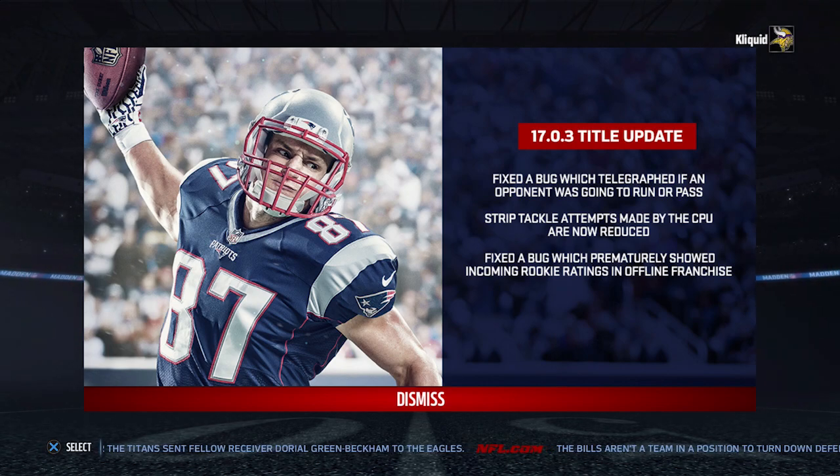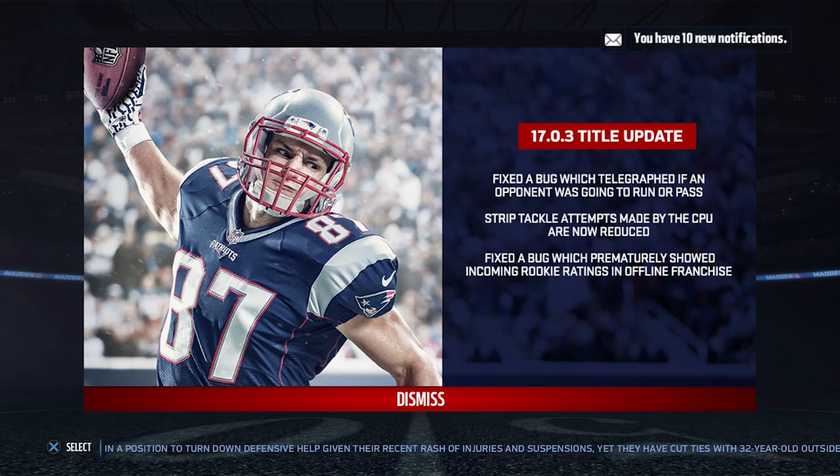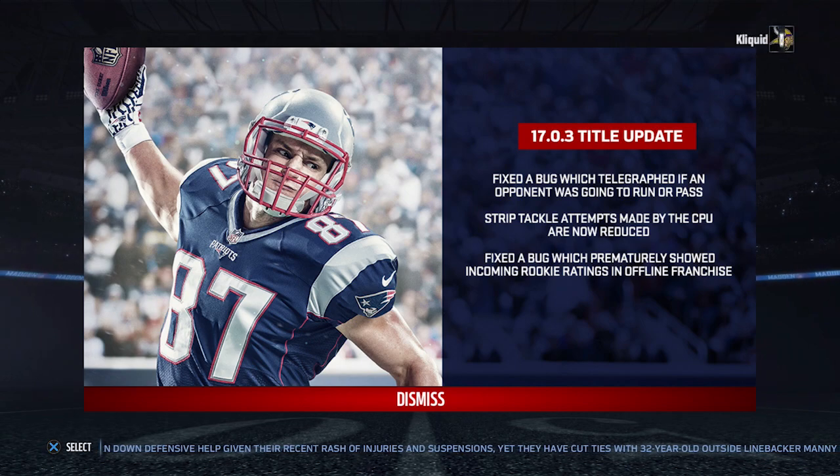There are a couple other things that Rex — the creative director — put out as well. Number one, the force defender, the guy who keeps the edge on the outside of runs, has gotten a tuning update to be better. So supposedly, outside runs are going to be a little bit less overpowered now. Your stretches and plays like that may not be quite as effective as they were before.